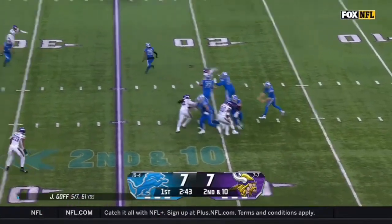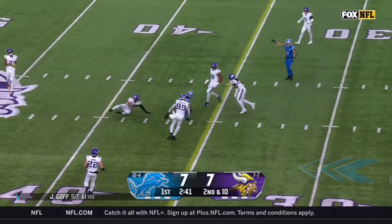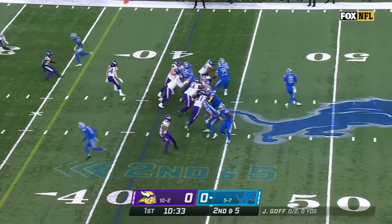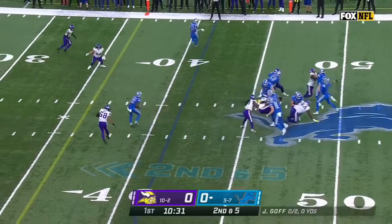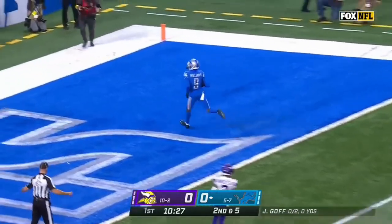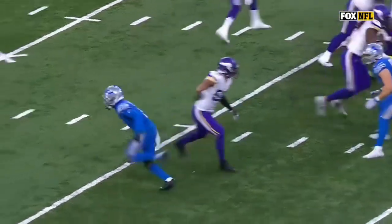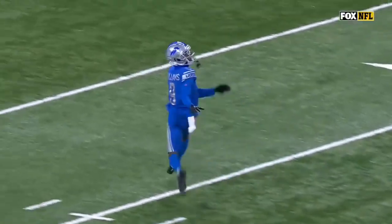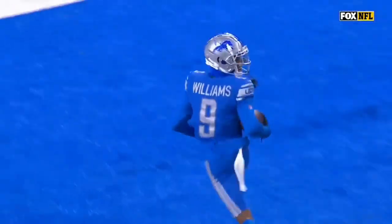Second and ten. Goff over the middle — second down at five, off the fake to Jamal Williams, Goff going deep, wide open — touchdown! This is how big it is, Jameson Williams. He runs right by Cameron Bynum and gets loose.